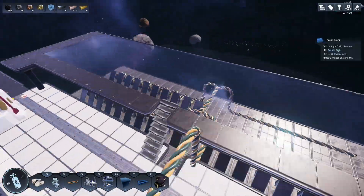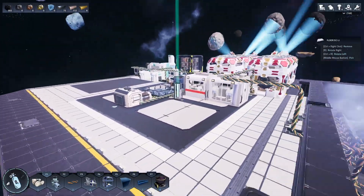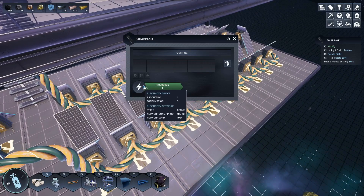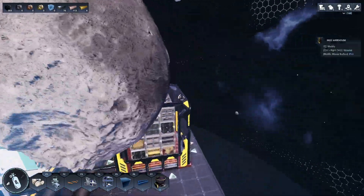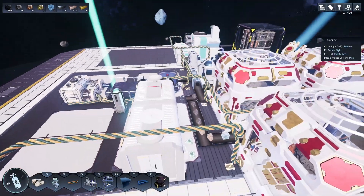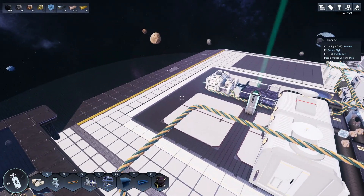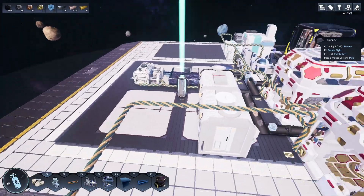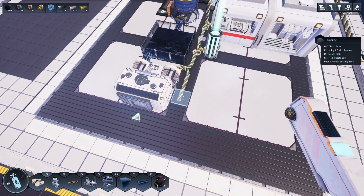First things first, as you can tell right here, we have added solar power to our station — we have fully converted to solar. We currently have 48 power being generated, all of it's being consumed, so we can't really add anything more at this point. But we are fully solar powered. With this solar power now coming in, we no longer need to use coal for power, so I've destroyed all the carbon reactors. It's not coal, it's actually carbon, sorry guys. I went ahead and broke all the carbon reactors over here and broke out the line as well.